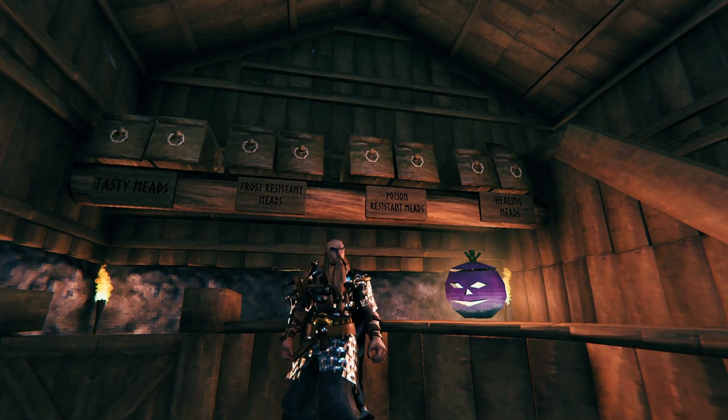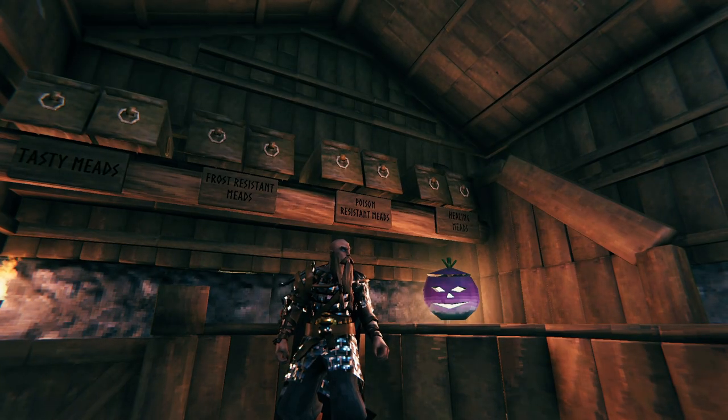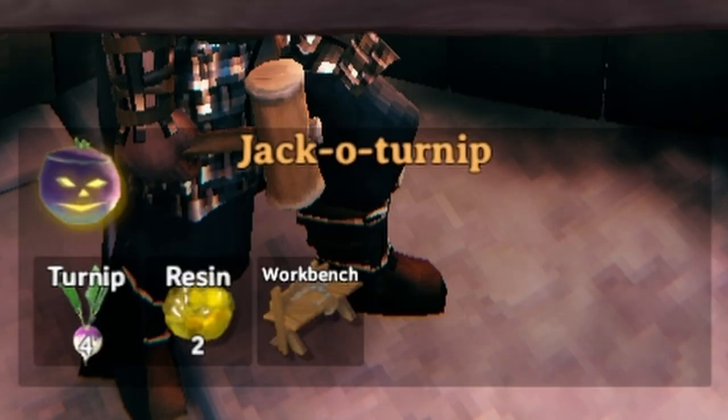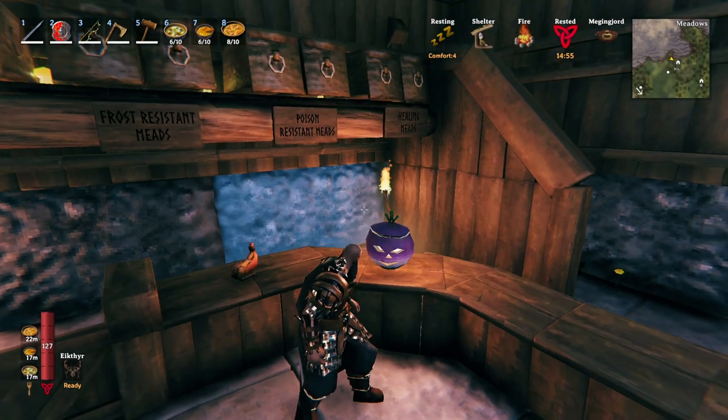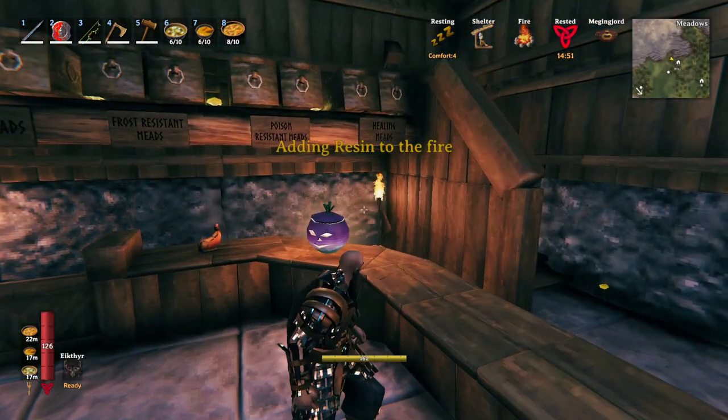There are a couple updates and things I want to talk about in our world and my current playthrough in Valheim. One of the main things I want to talk about right now is this little thing right here — the Jacko Turnips. They brought these to the game. They basically work like a light source, they're super easy to make — just four pieces of turnip and two resin near a workbench. They work really cool. I already put a couple around our entire village.